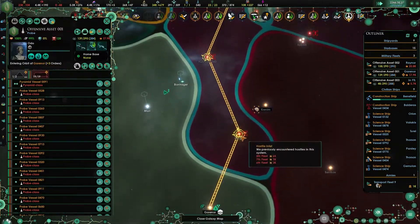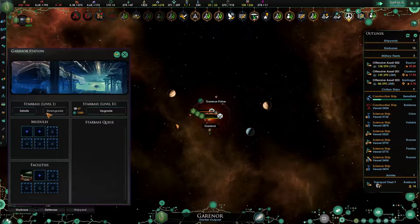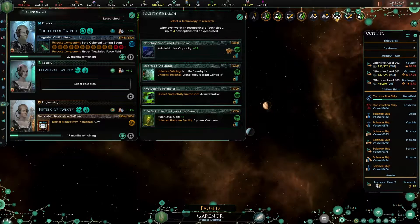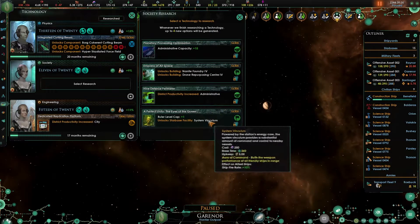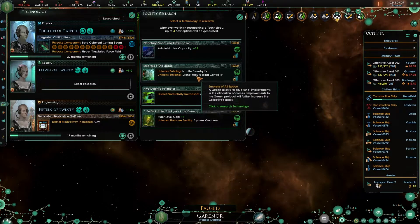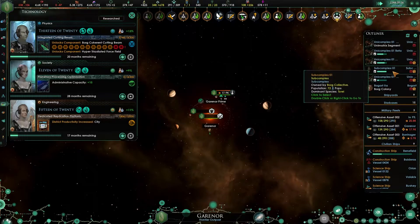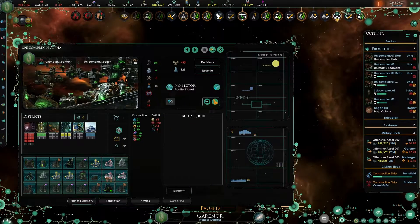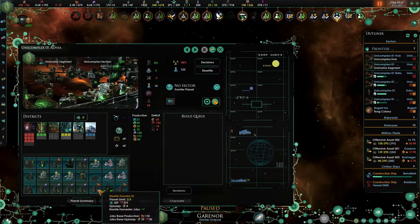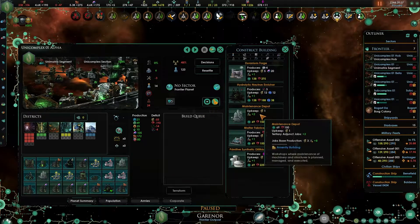Let's continue up here. Actually, I think let's downgrade this - there's no point in that being a starbase anyway. New research - system vinculum? Administrative capacity... let's do that. There are three amenities missing here - let's go and replace an alloy foundry with a maintenance depot.